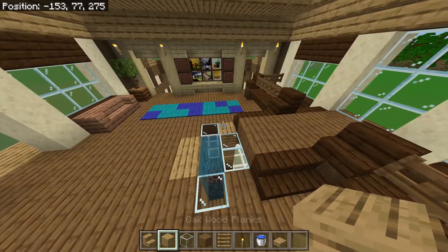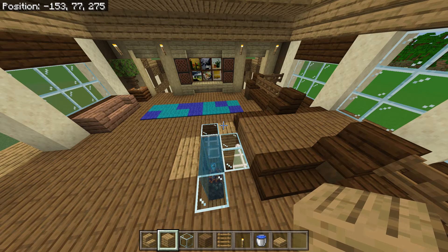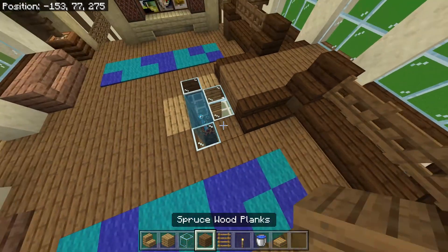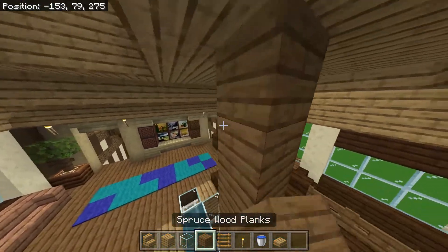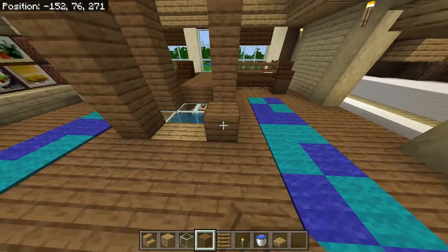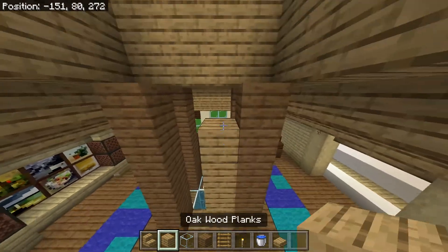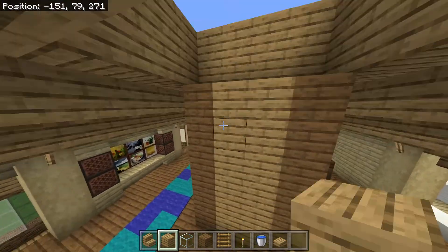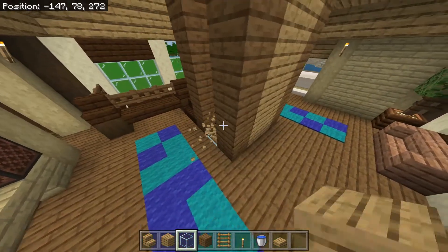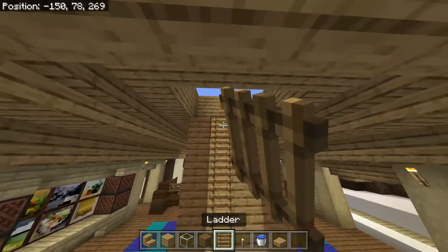For this part we want to bring up spruce planks in the other corners — we can just bring this up a total of six blocks. Six blocks, six blocks. Let's do our oak planks on the back with ladders, on the sides and the front I believe we still want glass — yes, yes.